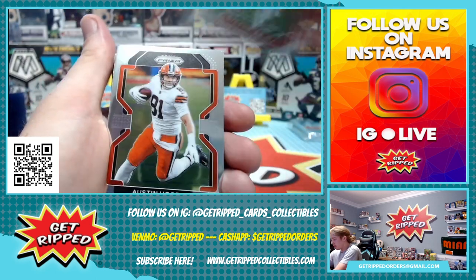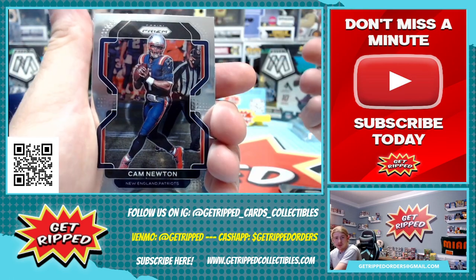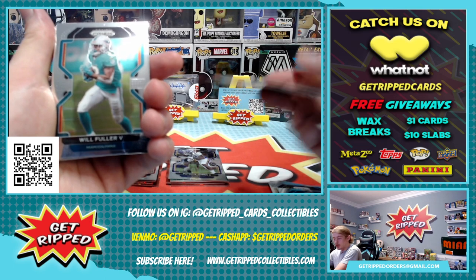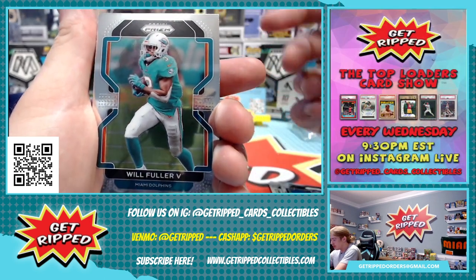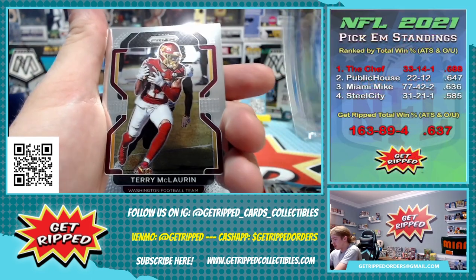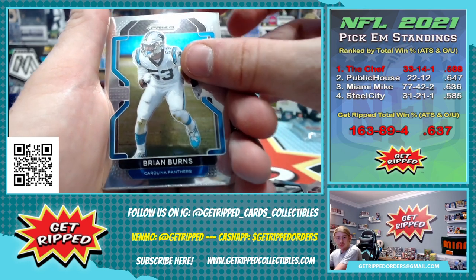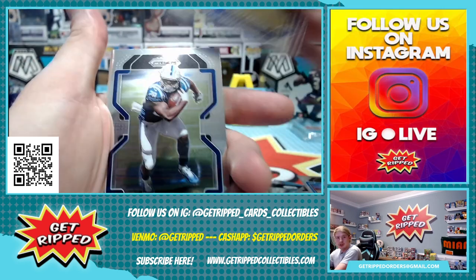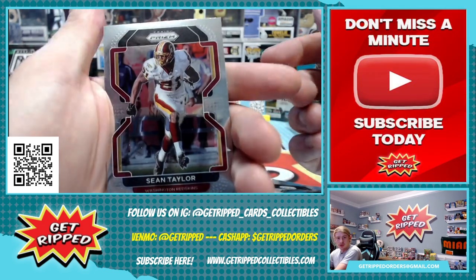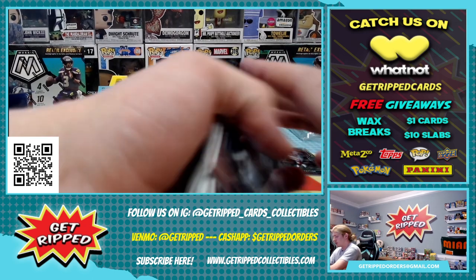Let's run through these real quick. To lead us off we got Dante Fowler. Cam Newton still on the Patriots — interesting. The card's a little bent from the hanger box. Will Fuller on the Dolphins — he didn't even play. George Kittle, Joe Theismann, Jamie Collins, Scary Terry, Tyus Bowser, Tony Romo, Jason Hill, Jarvis, Brian Burns, Van Jefferson, Jonathan Taylor, Isaiah Simmons. Any rookies besides just the one? Sean Taylor — that's a cool card. So that's all base, non-rookies.